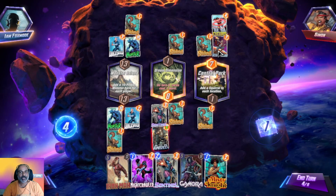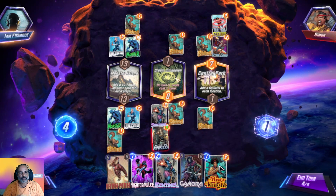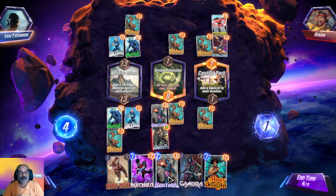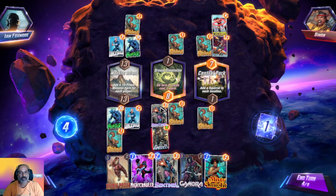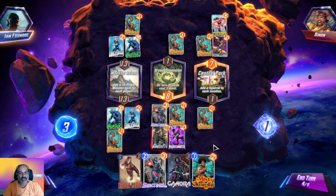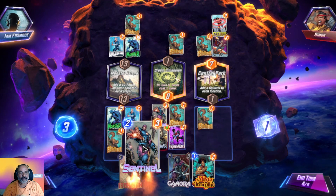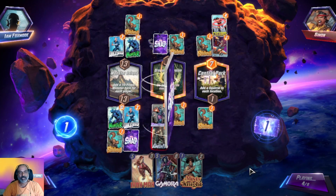We cannot place our card here because if the opponent played a card here we get four power — so we need to go for that four power. We have three cards. I should place Nightcrawler here so I can shift him next turn, and use Sentinel — at least we get some power here.